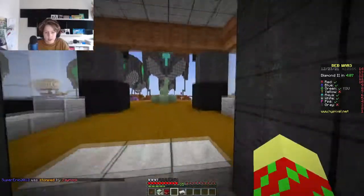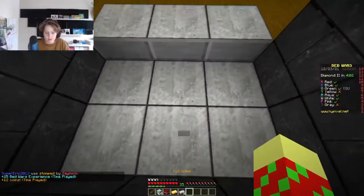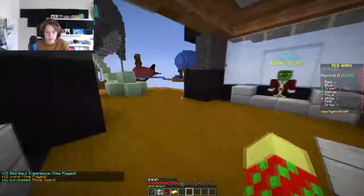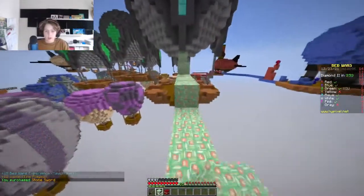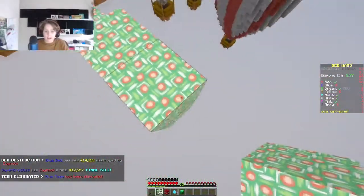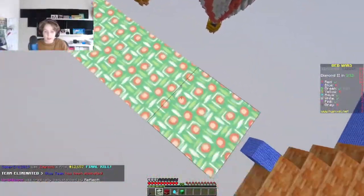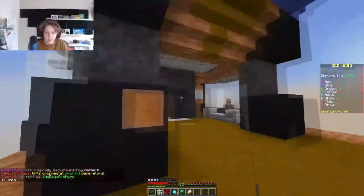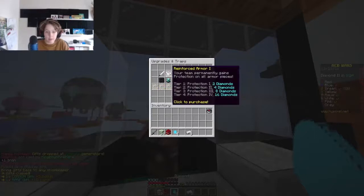Looks like Blue's rushing to mid and Red's there too. Red might be trying to get Blue's bed. Okay, that should be Blue out of the game then once they get finaled. Hopefully they don't try and rush me. Well, I could go and third-party that. Oh, that lag. My game is really laggy with this texture pack because it's so high definition. Oh, the combo — I combo'd him!